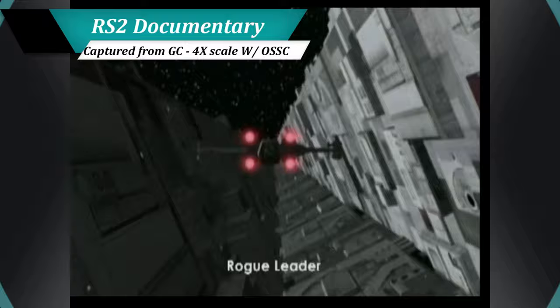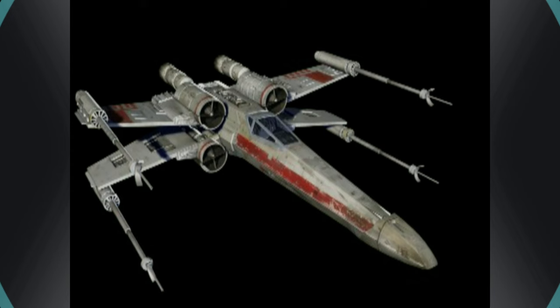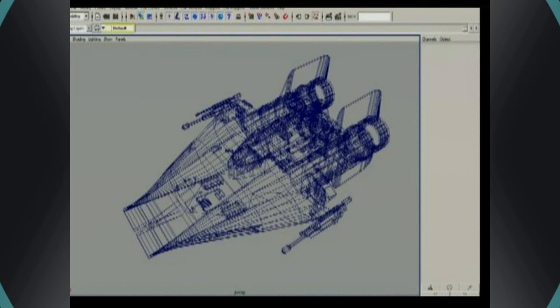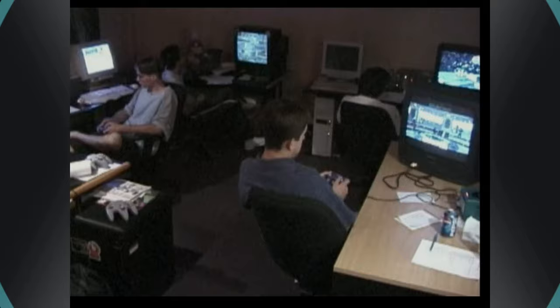This is where the claim that the game was built in only 8 months gets a little murky. A small number of Factor 5's art team did continue to work on building models and art assets that would be used for the final game's release. Utilizing a number of sources, including Lucasfilm art archives and even toys, high quality models of the Star Wars ships were made using Maya. In December 2000, the core team at Factor 5 began planning the game's engine, with full production starting in January 2001.